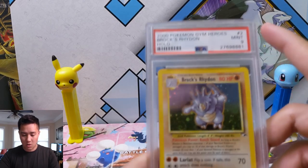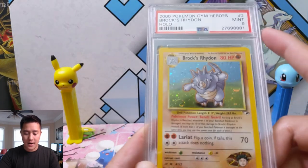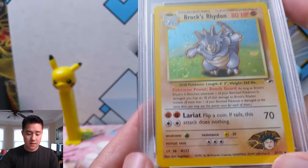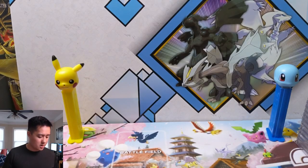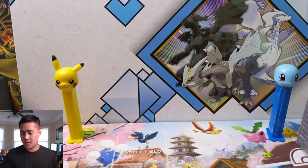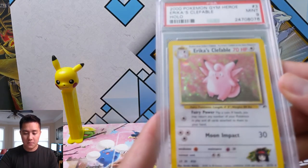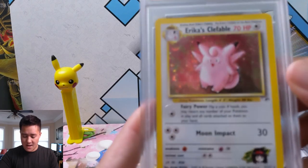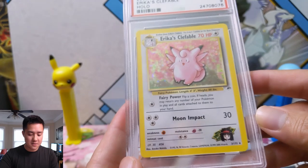These are in order, and these are the PSA 9s. We have Brock's Rhydon — I never had too strong feelings about Rhydon, but he was always pretty solid. And then we have number three, Erica's Clefable, also PSA 9. This is the unlimited set.